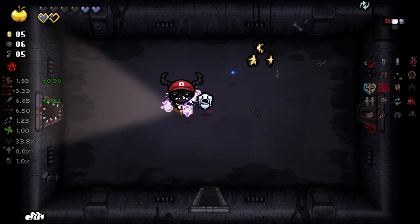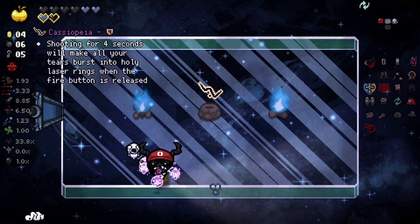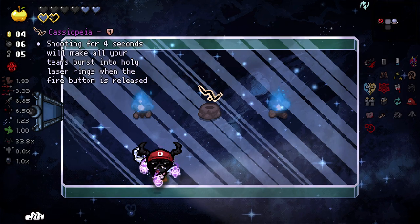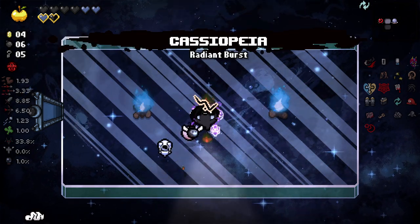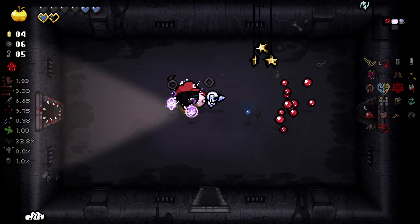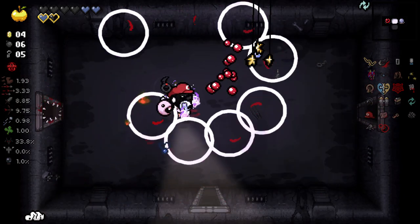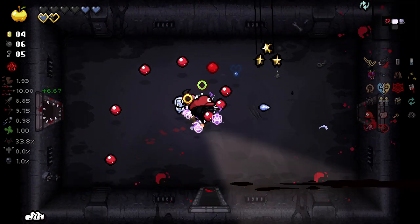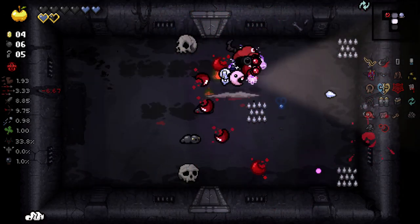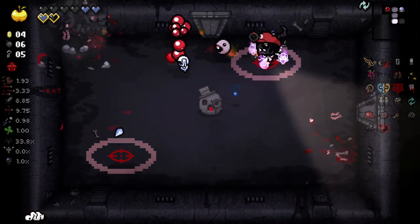I'm enjoying myself so far. This is a very cool little run we got going on here. Spinning Wheel is always fun. We have managed to keep all of our Wisps, and now we've got Little Monstro and Ice Baby. And a Planetarium with a new item — shooting for four seconds will make all your tears burst into a holy laser ring when the fire button is released. I did not expect to see any new Planetarium items, I can tell you that for sure.